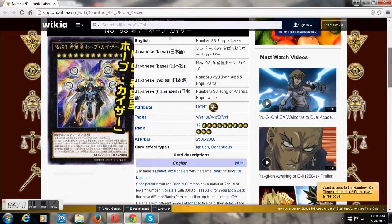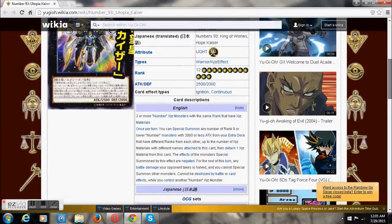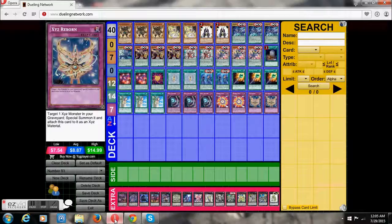Number 93 is a Light Warrior, Rank 12, 2.5 attack, 2.0 defense, who gets summoned when you have two Number XYZ monsters with materials underneath them that have the same rank. His effect is: once per turn you can special summon any number of Rank 9 or lower Number monsters with 3,000 attack or less from your extra deck, equal to the number of materials he has with different names, then detach a material. Their effects are negated, and any battle damage your opponent takes is halved — so it is impossible to OTK unless your opponent takes damage prior or you deal effect damage. Also, you cannot summon for the rest of the turn. His other effect is this card cannot be destroyed by battle or card effect so long as you control another Number XYZ monster, which you're basically always going to have if his effect is up.